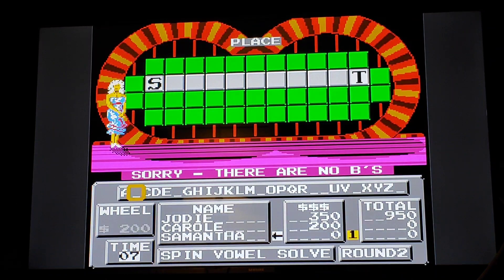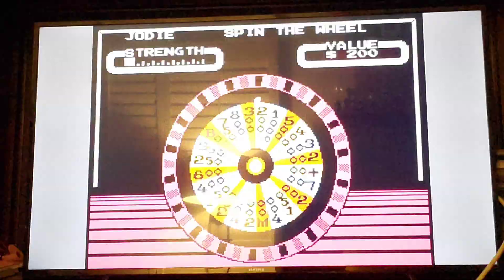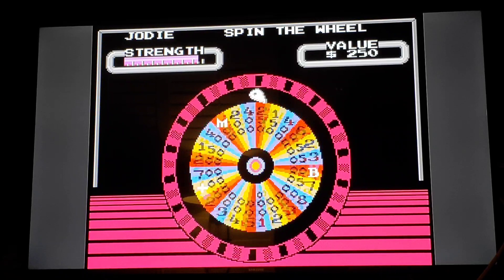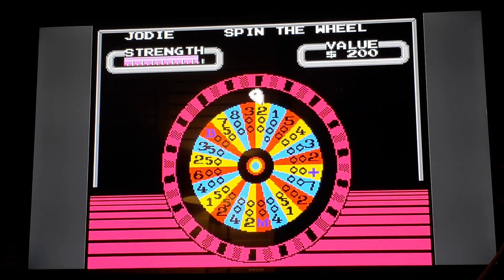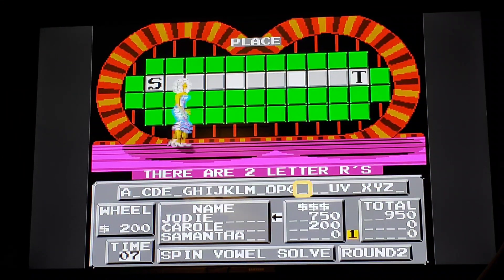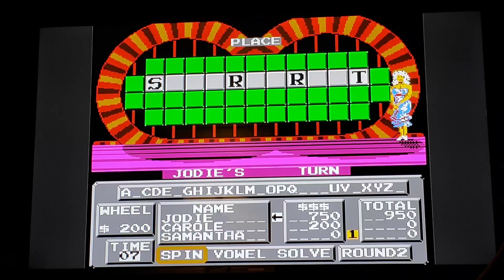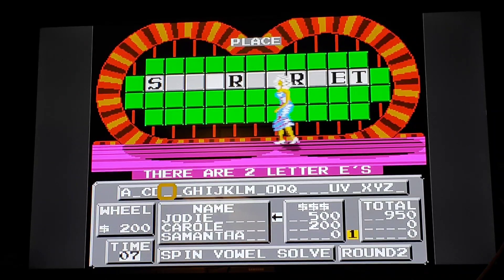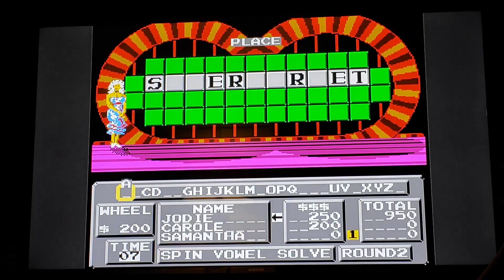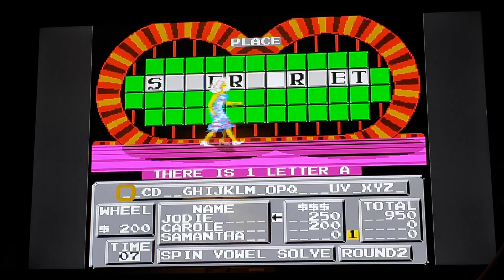$200. There are no bees. Oh wait, now I can use the free spin. Okay, we'll go to Ms. Curry. $200. Let's try an R. She's going to get two of them. A vowel — how about E? Yeah. A. Yeah, there's an A.